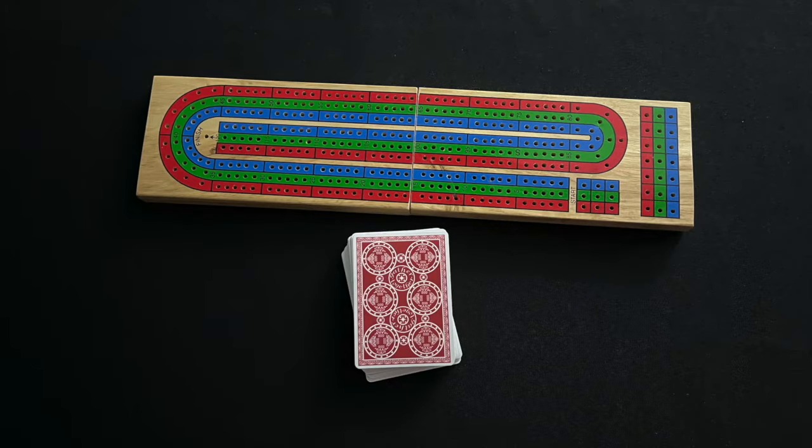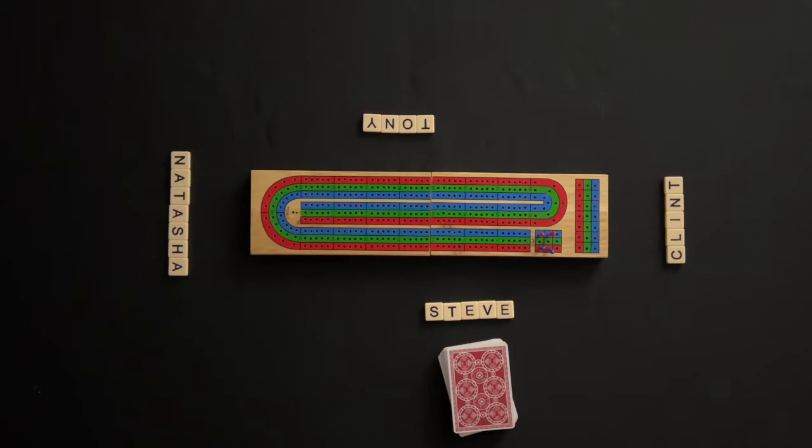To play you will need a 52-card deck and a cribbage board. The four players will divide into two teams, and teammates will sit across from each other.